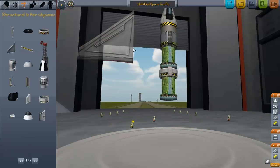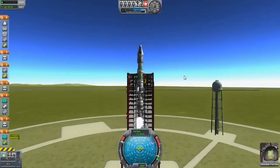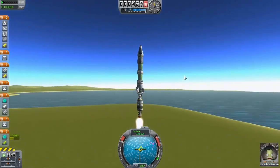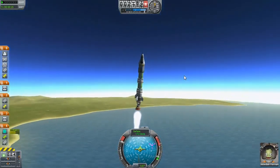The ion engine is fairly weak, but it's great when you're out of the atmosphere and also great for correcting the flight path when approaching orbit. You can access this mod with just two simple files — very easy to install.